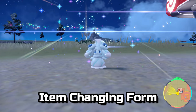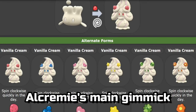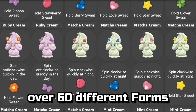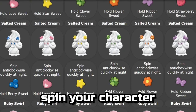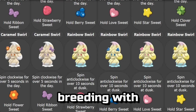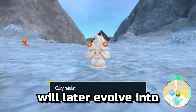Our final item-changing form is Alcremie, which cannot be directly obtained via breeding, as it is the evolution of Milcery. Alcremie's main gimmick is that it has over 60 different forms based upon a combination of the sweet you have Milcery hold, the time of day, and how you spin your character. As its form is determined by these special criteria, it makes sense that breeding with any version of Alcremie has no effect on what the baby Milcery will later evolve into.